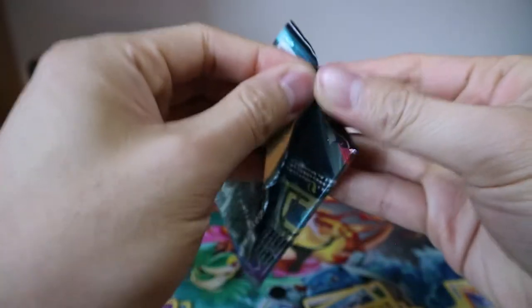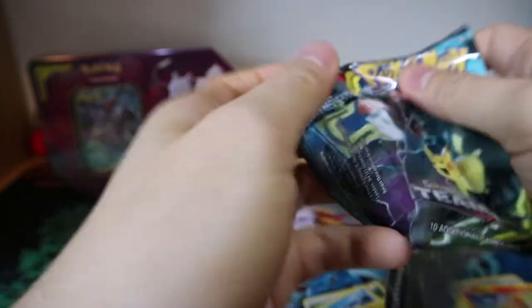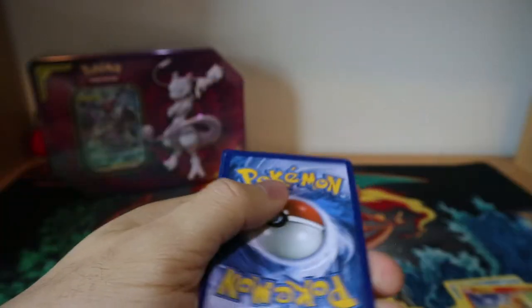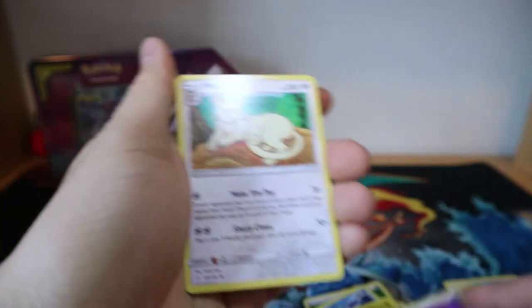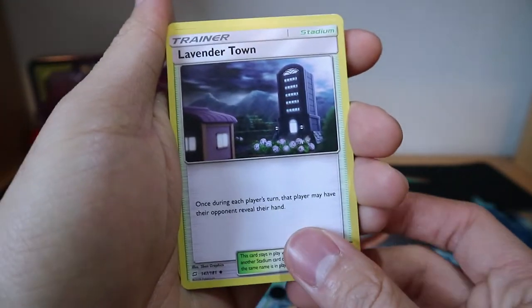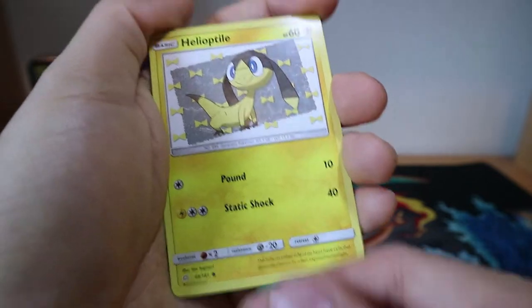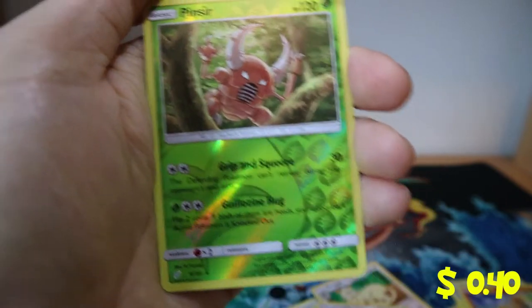Let's do Team Up. Not familiar with this set at all, so it'll be nice to get whatever we can. Here is the code. Four cards. Psychic Energy, Persian, Lavender Town, Nidorino, Volaby, Weedle, Electivire, Exeggcute, Ferroseed, Reverse Holo Pinsir, and a Holo Zoroark — ooh, very nice, I love that.